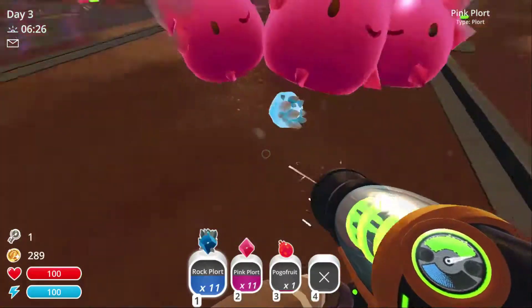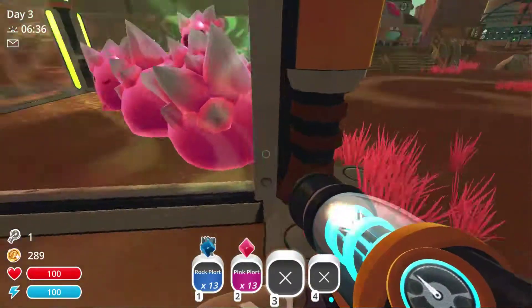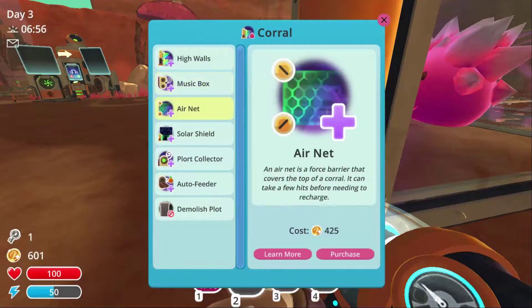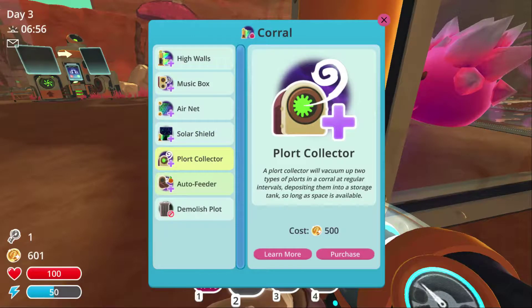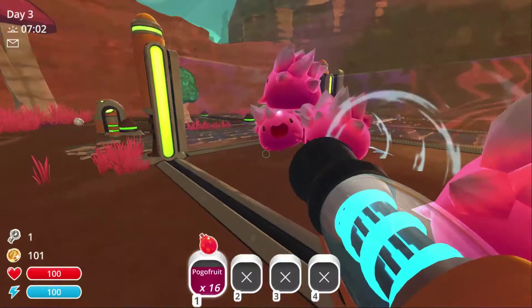There are a lot of plorts here. I think I should probably get to 350. If I sell everything here I have 601 coins. Let's go! So what does Air Net do? They can't jump out — that was easy. I don't know what the Solar Shield would be used for, but it protects slimes sensitive to light. Flort Collector might be useful. As long as I don't need to go in there, they don't jump out that easily. So for now let me just get the Flort Collector, and I'll get everything else later.